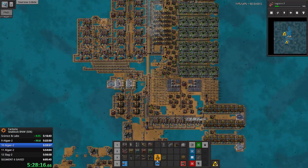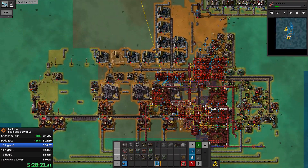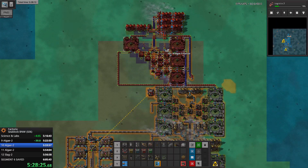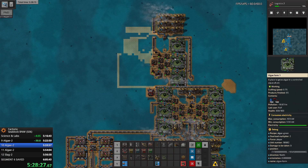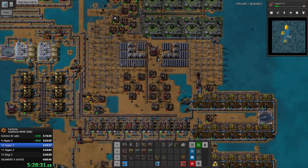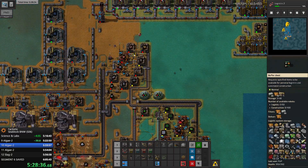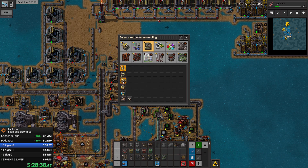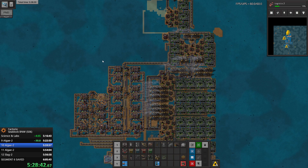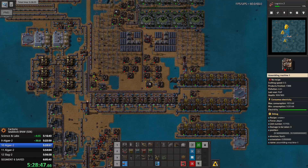Let's place this one down - is everything alright there? Yep. And we want to build even more power - let's do this. Let's get even more power because we'll need all the power in order to recharge the robots when we'll be landfilling this area, which is going to happen really really soon.